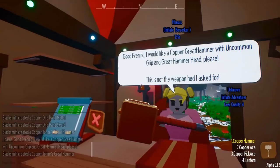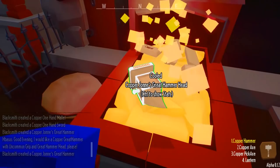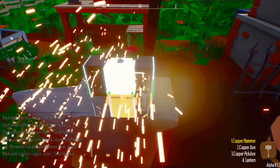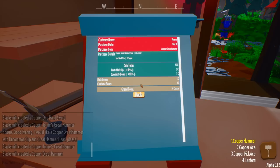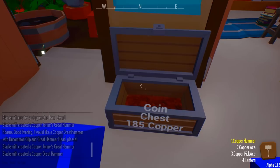Copper great hammer with an uncommon grip and a hammer head. I know what she wants - she wants to change how the head looks. Done - now she'll give me a specialty order bonus. Yep, just making the money. She just ruined my great hammer right there.